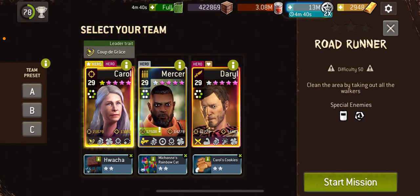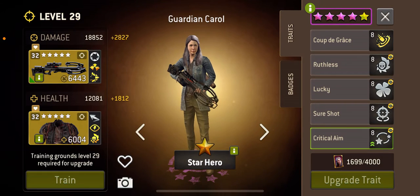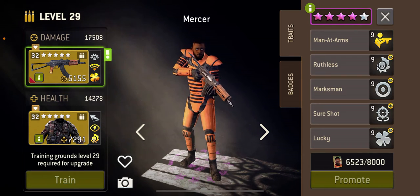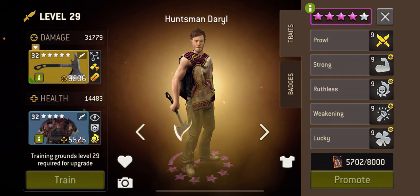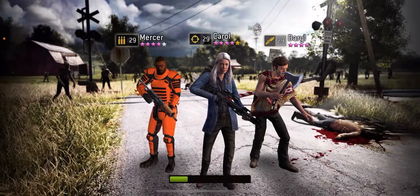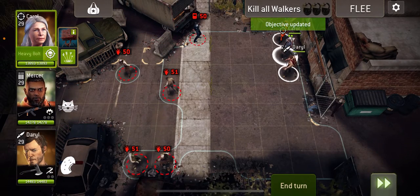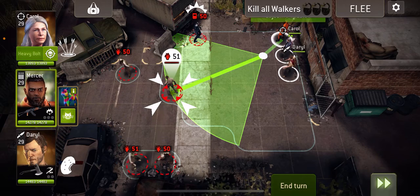Hi everyone and welcome to Road Runner at 50.2. Carol with Escaped Pistol crossbow, Mercer with Razzita's assault rifle, and Huntsman Daryl with Credent Mercer's axe. You could use Princess, you could use Amiko instead of Daryl — you could pretty much use anyone.